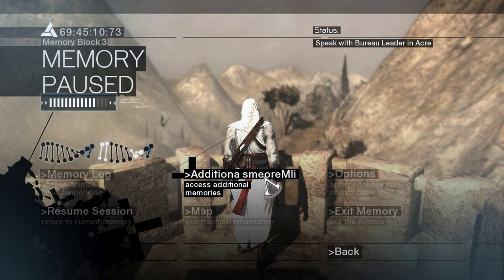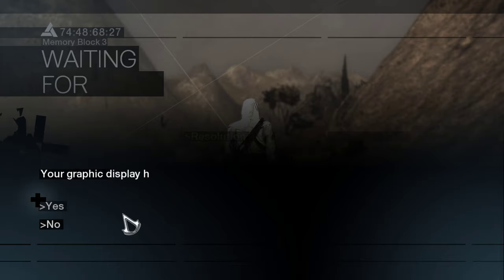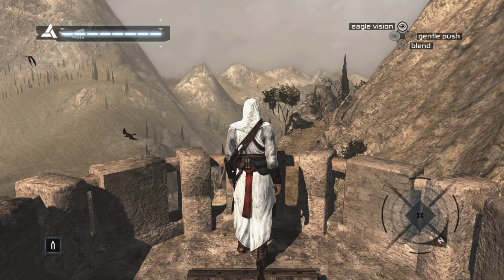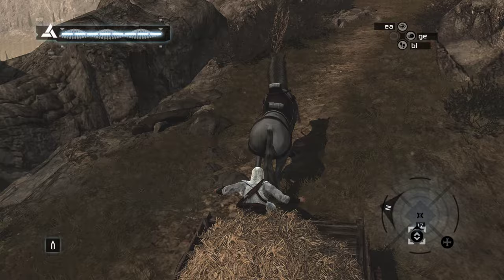The solution is you have to open VSync in the graphics options — go to Auto options, then Graphics, and open Vertical Sync. Enable it and apply. Yes, back — trying again. Jump — and you're alive, as you can see.